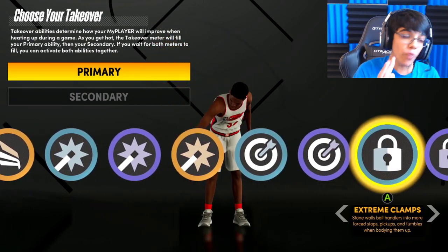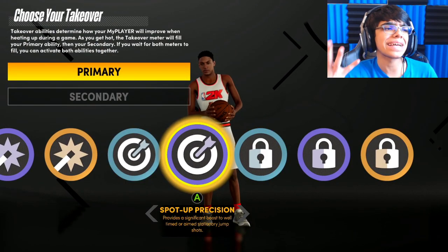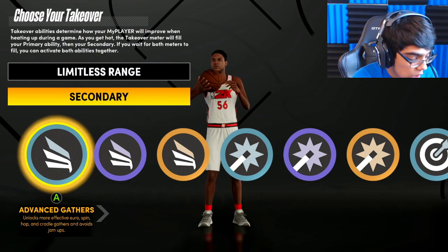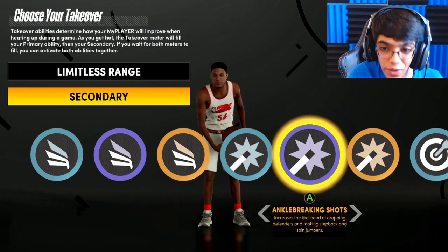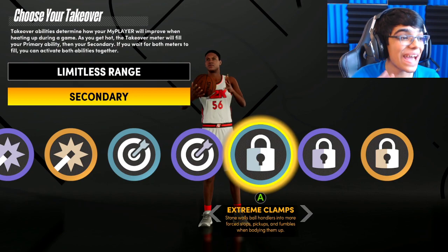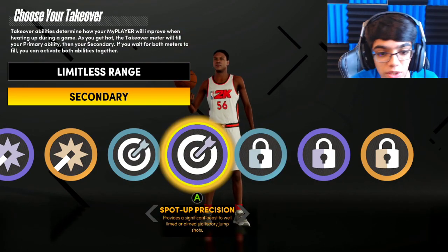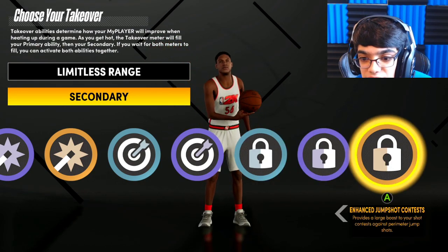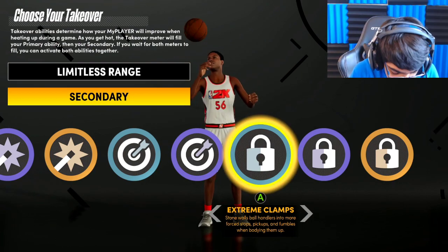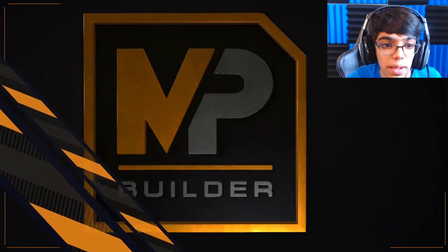Here's where the takeovers come into play. The takeover system is very cool this year, but don't be fooled by the 20 different options. The primary takeover has to be Limitless Range — Spot Up Shooter is for sharp shooters or stretch bigs. For secondary, no slashing because you barely have any slashing badges. No shot creating because that already covers shooting. The secondary is Lockdown — a lockdown and sharp badge combo. You have Extreme Clamps, Perimeter Badge Drop, and Enhanced Jump Shot Contest. I'd personally go Extreme Clamps — it makes it very hard for anyone to get past you.